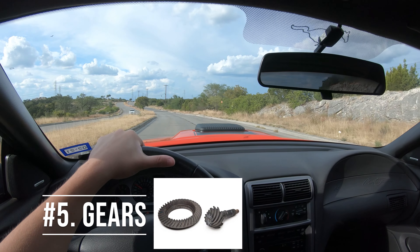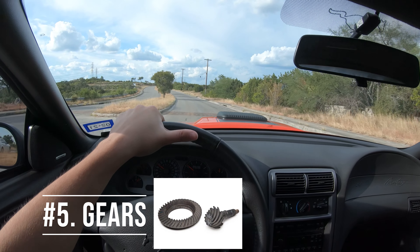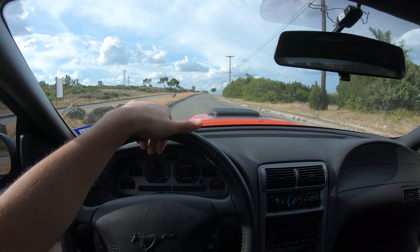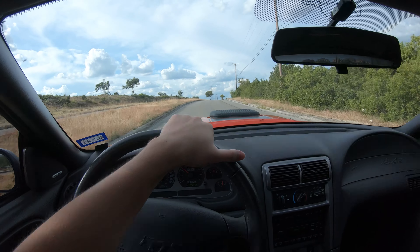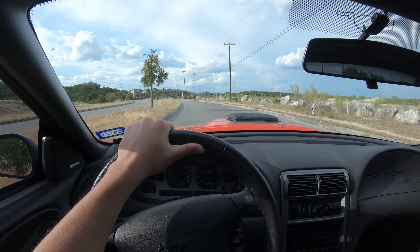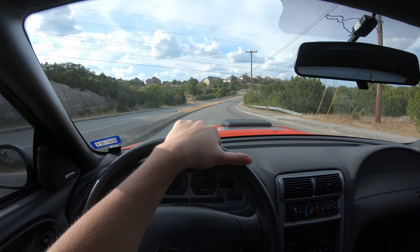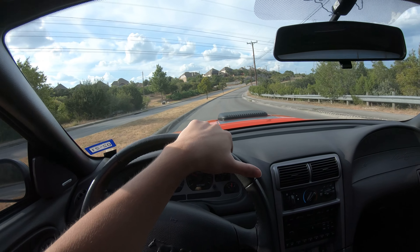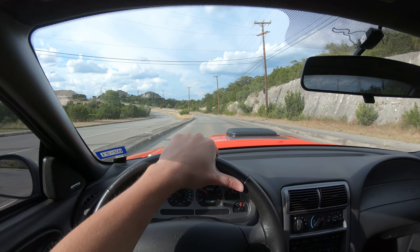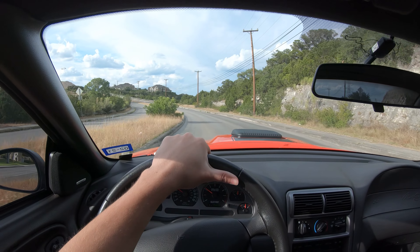Coming in at number five, we have gears. This car in particular has a set of 3.73 gears. We could have gone higher — probably a 4.10 gear, which we'll eventually do — but as a beginner mod, gears are great. They're not too expensive to buy or install, and the whole idea is getting you out of the hole if you're drag racing, or helping if you're sluggish down low in the RPMs.